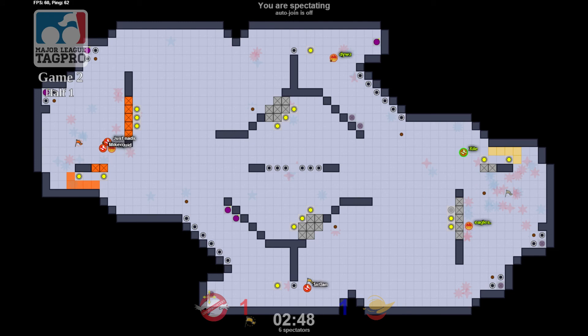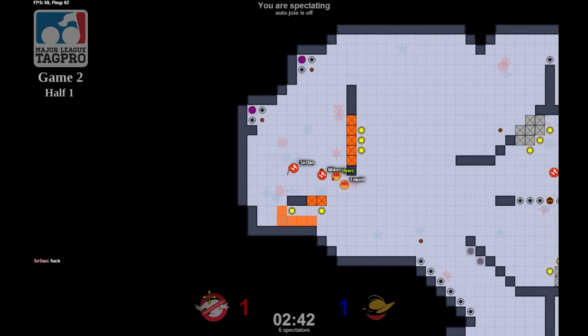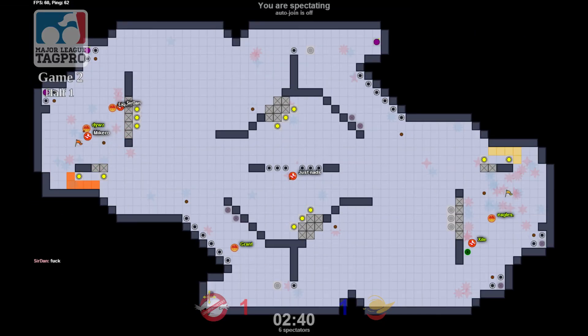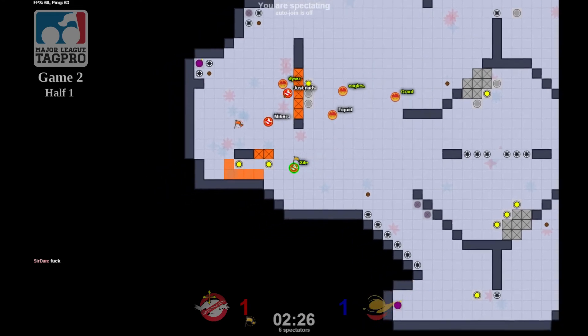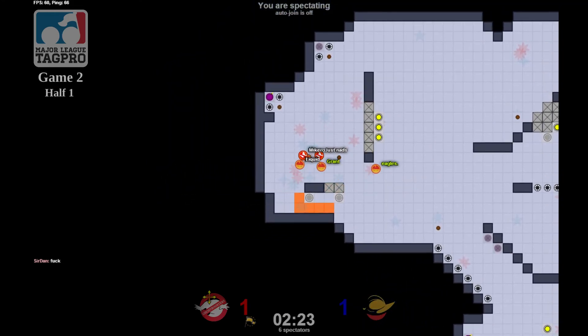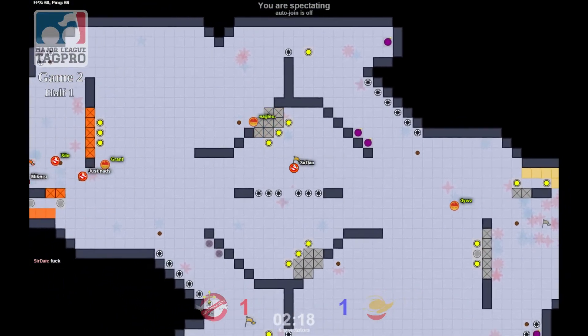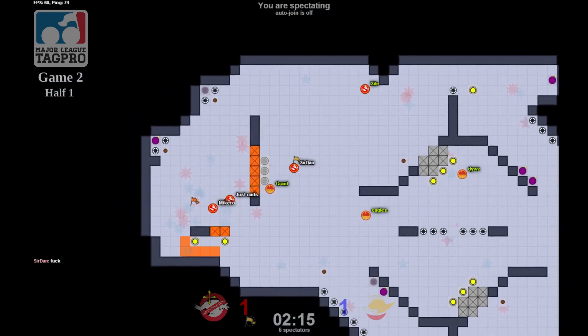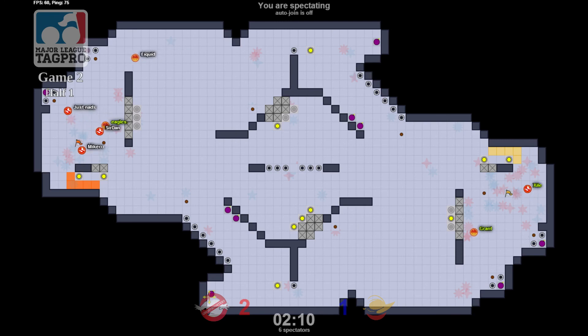Sir Dan is able to get an out right there. A horrible boost — and he knows it too, using some unkind words in the chat. He had a real scoring opportunity coming into base with a 2v1 scenario. Now Exile — let's see how he can perform. He's got flag pro, they force him off the button, almost kill him. D-Wiz doing his best to stay alive — and it's a good thing he does, because he's able to get the return. Eagles not quite able to turn that snipe he needed. Sir Dan walks it in for a reply.